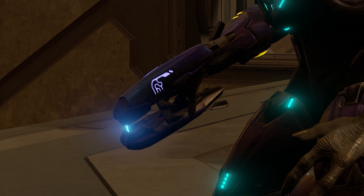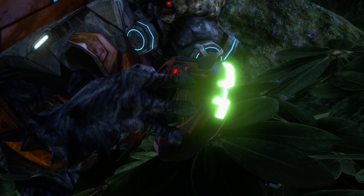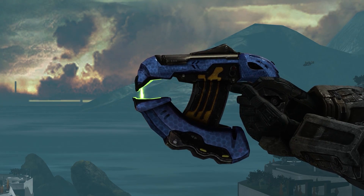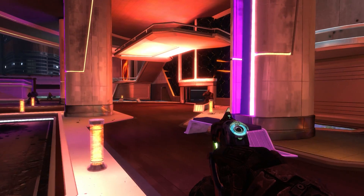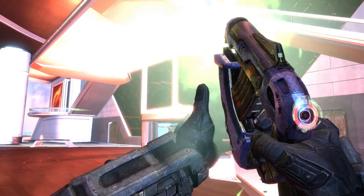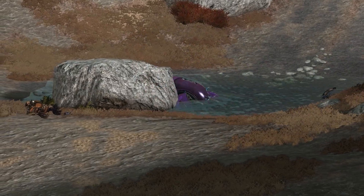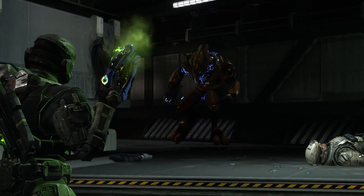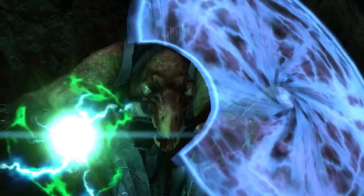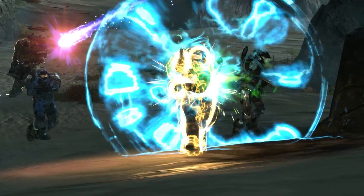And they don't just use large weapons to do this. Some plasma weapons, such as the plasma pistol, are very small, but they pack some serious punch. Plasma pistols can produce an overcharged plasma bolt, which delivers a devastating EMP effect. This can disable electronics, vehicles, and shields. And, usefully, through the Covenant, the plasma pistol's magnetic field can gently guide the bolt towards its target.